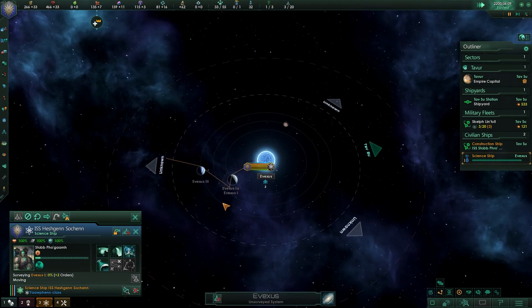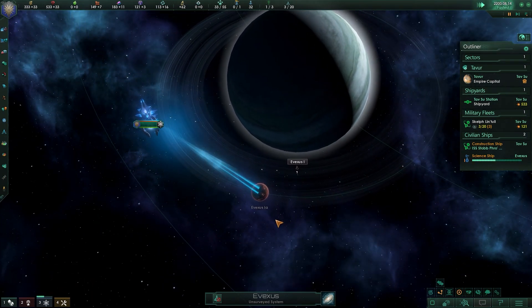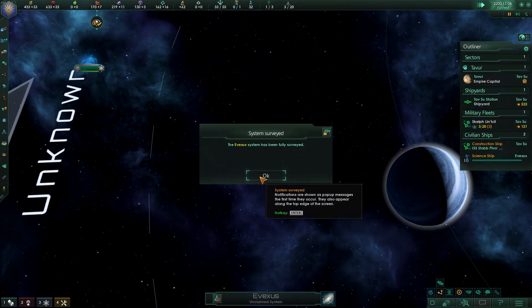Each game will usually begin with the expansion and exploration phases. You send out your little science ships on a mission to discover new systems and what valuable resources they have to offer. You will also begin to research your first technologies that will help you establish yourself.